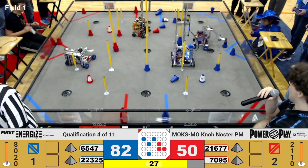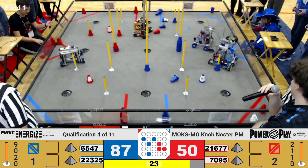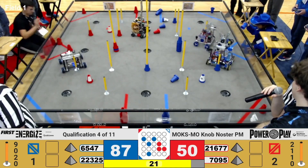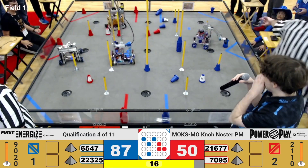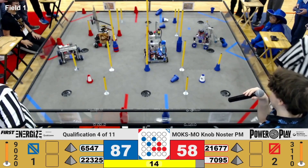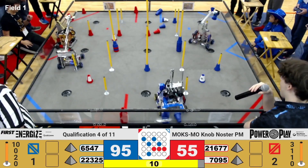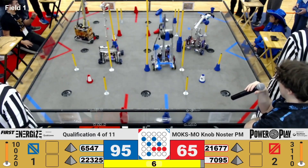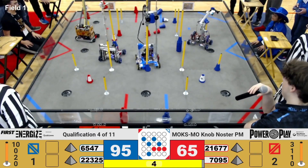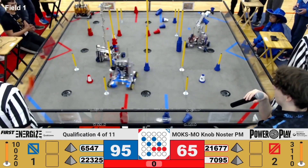They're one off from a full circuit. With 30 seconds left in the match, teams are now able to play their endgame. They have access to those beacons. The Blue Alliance will drop a beacon as well as a cone to take control of what was predominantly a Red Alliance junction, before Cobalt Colts place another...